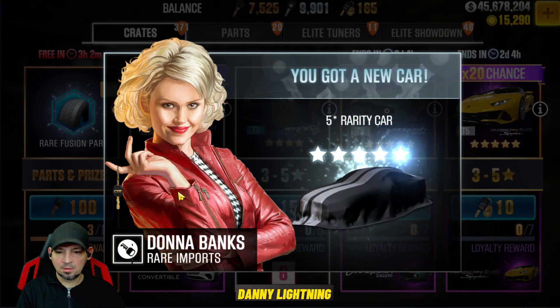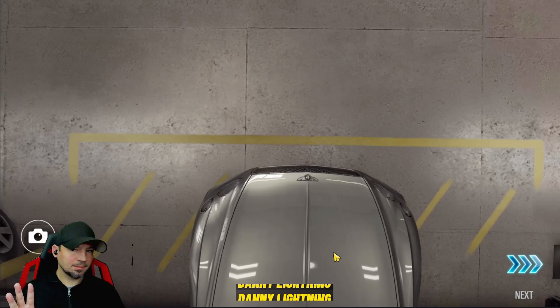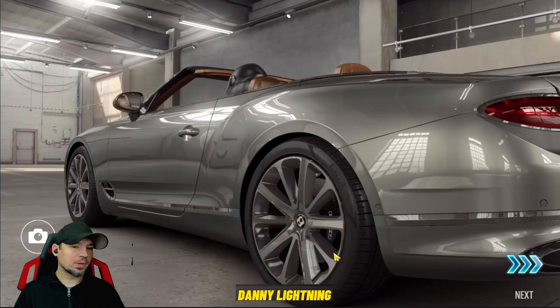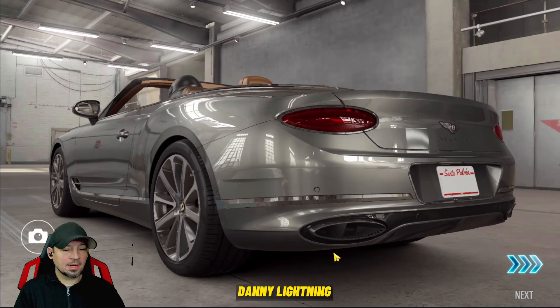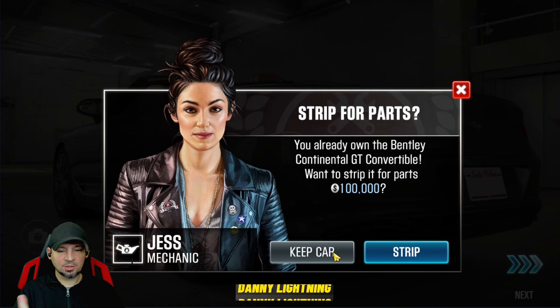We got a five-star car! My friends that agree on this trick working may be very correct — I think I got it, guys. First try, we got it. A much worse color than the one I already have, but a lot of guys were saying this is what they did: waited for that first part to change, pulled their keys, and got it right away.